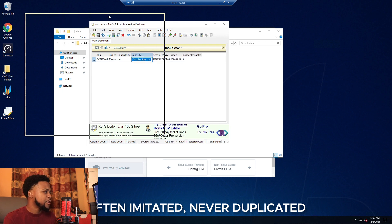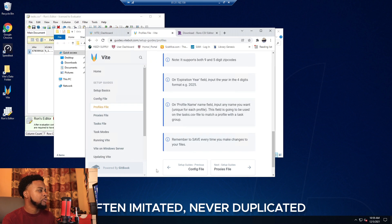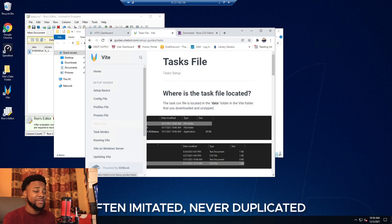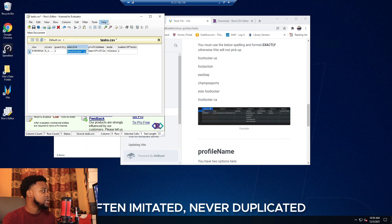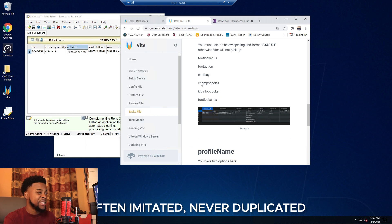The website field in the task file is very particular. Whenever I remake my tasks I always go over to the task file and refer to the guides. You must copy and paste the website name exactly as formatted in the guide — if you don't format it correctly the bot won't pick up the site.